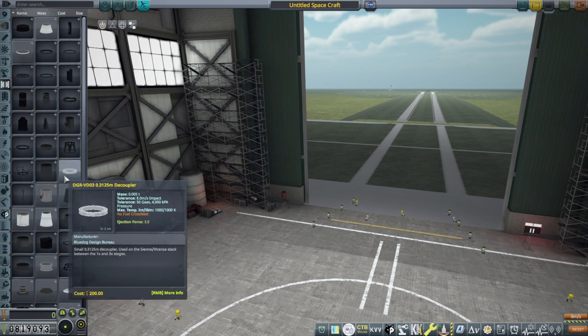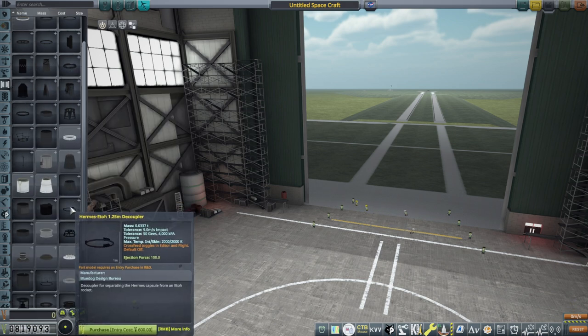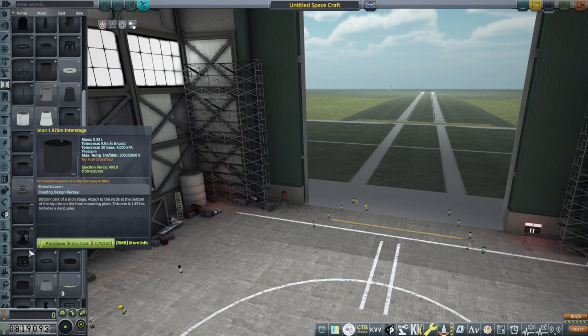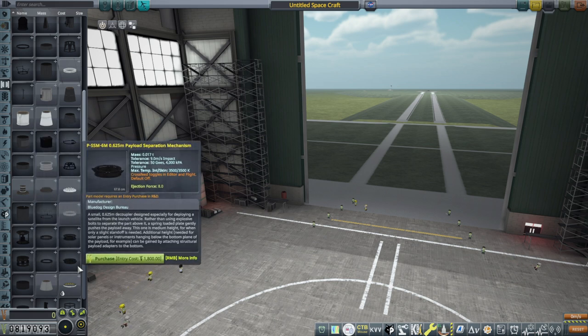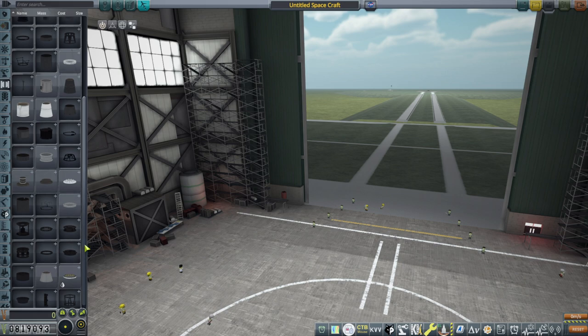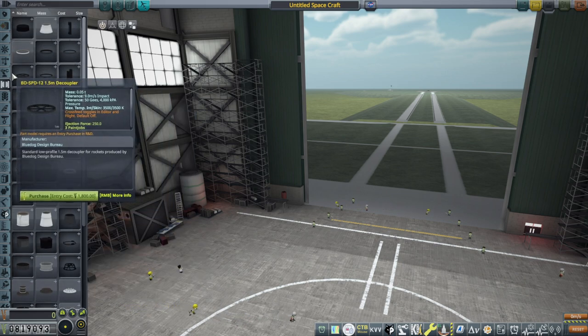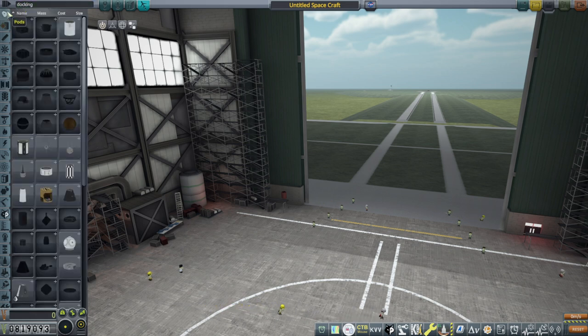We've got all this stuff in coupling. This is one of the problems with BDB - you get a hundred different decouplers of the same size and it's really annoying. Basically these are all tiny decouplers and we don't have any docking ports. In fact if I type in 'docking' nothing comes up.